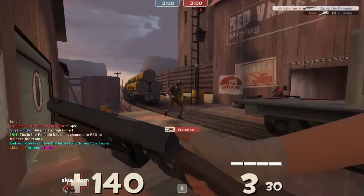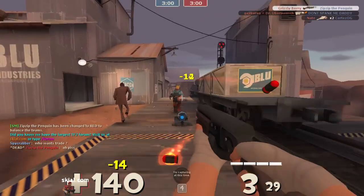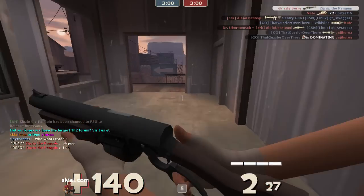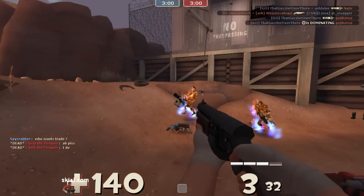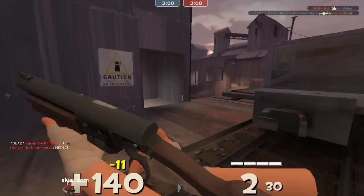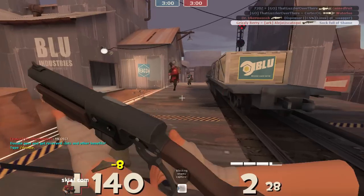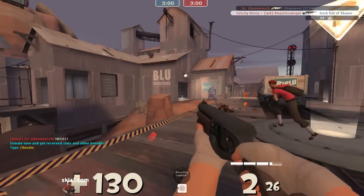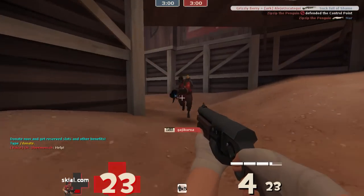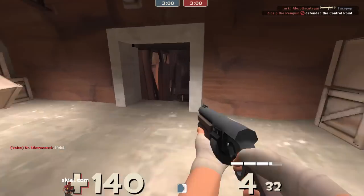Now we got the full boost. A couple of quick little shots on those guys right there. Let's get this guy before he gets his stupid sentry up. Thank you, teammate, for taking him out. What's nice about the Babyface's Blaster — I can't really get in there and take this stupid pyro down because I don't have Mad Milk and I also have the increased vulnerability to flames with the Pretty Boy's Pocket Pistol.